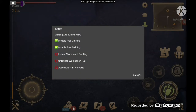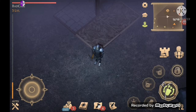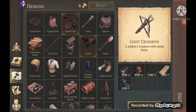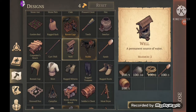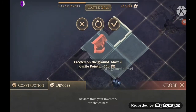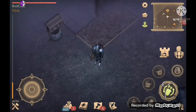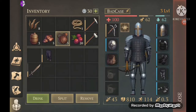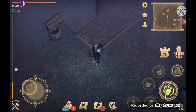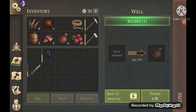Instant workbench crafting. I'll make the well. Normally it takes some time to complete — like six minutes.